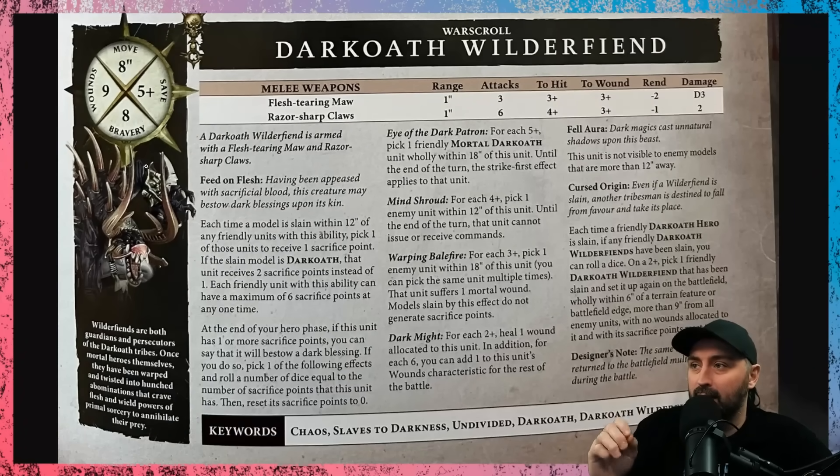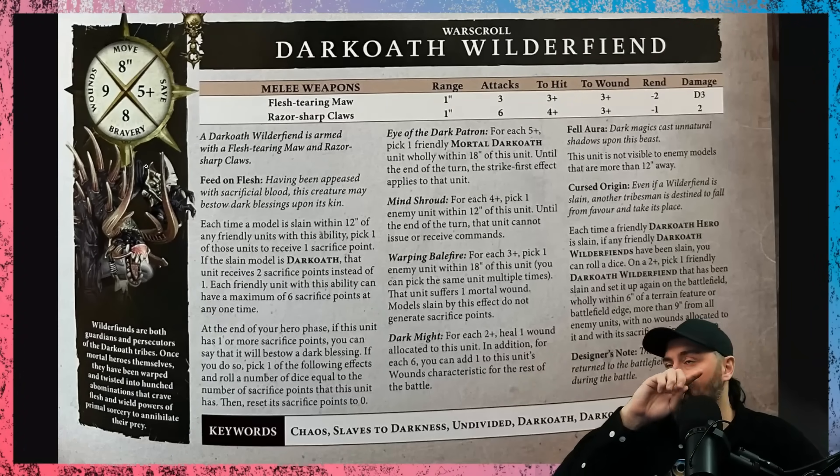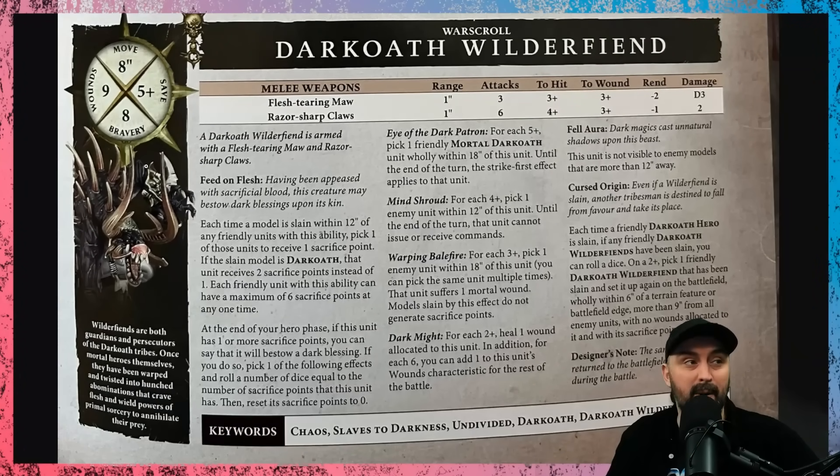Warping Balefire: for each three-plus, pick one enemy unit within 18 inches; you can pick the same unit multiple times. They suffer a mortal wound. Models slain by this effect do not generate sacrifice points. If you were to have a couple of Wilder Fiends — they're 170 points — you could effectively build a mortal wound shooting bunker, but it's only in your hero phase and based on models dying, so I'm not sure it's quite enough. Next is Dark Might: for each two-plus, heal one wound allocated to this unit, and for each six, add one to this unit's wounds characteristic for the rest of the battle, which is great for building survivability early.